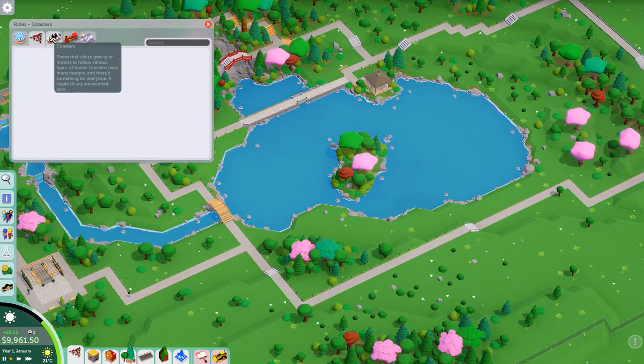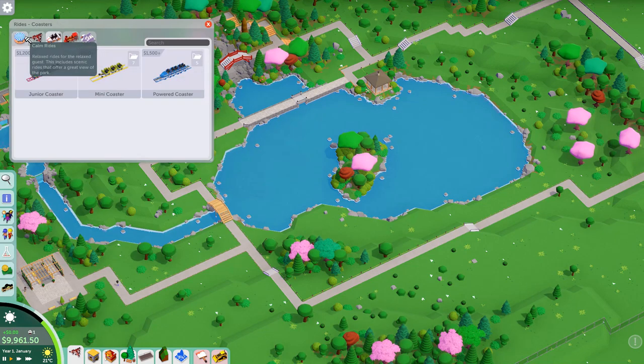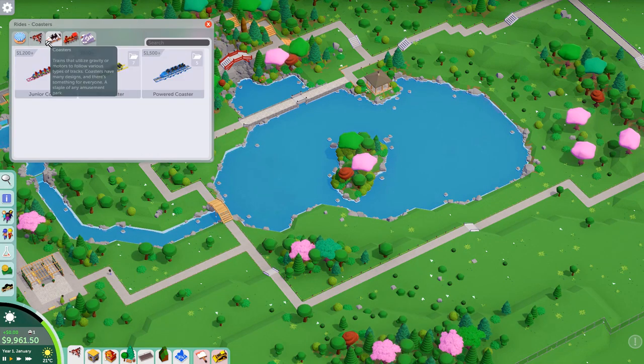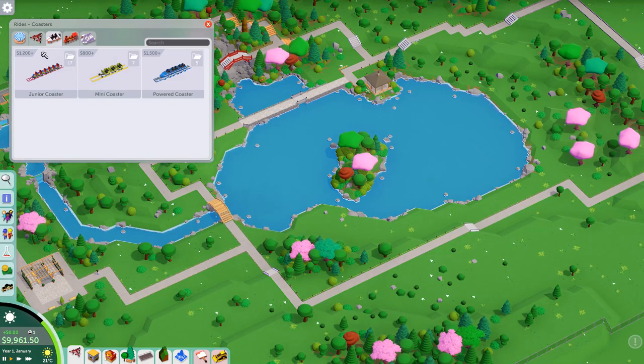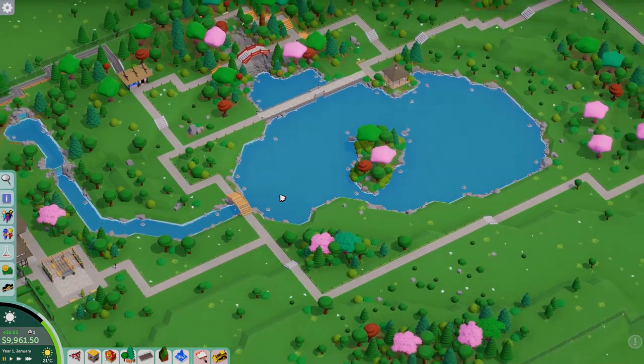The rides are decent — you can definitely tell they're geared toward lower intensity, so that shouldn't be too difficult. But I'm still going to research thrill rides because I think most of those should be fine. The same honestly goes for coasters, because at the end of the day, everything depends on what the layout you build is going to be like. And with that said, let's get started building and see where we end up.